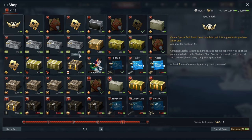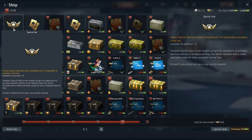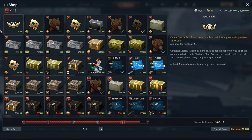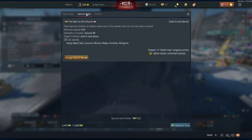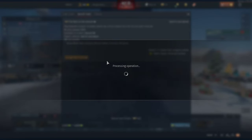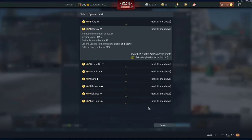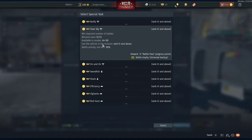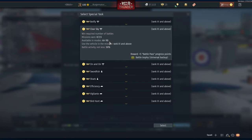How to do your special tasks: in the war bond shop, top left side, you'll see there's a little thing called a special task. You buy it for 30 war bonds and then it gives you the option to choose. Just be careful which task you actually select, because you can see this one is for a realistic battle — so choose it for the mode you are going to play.